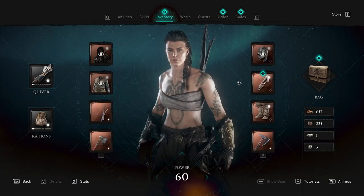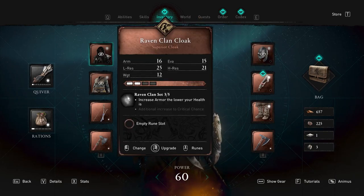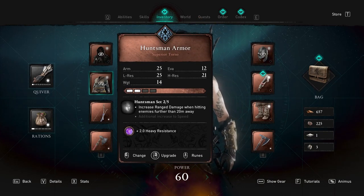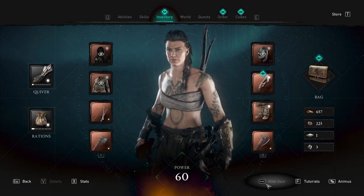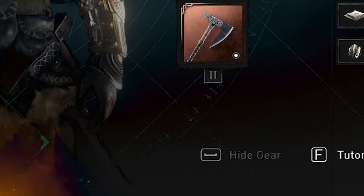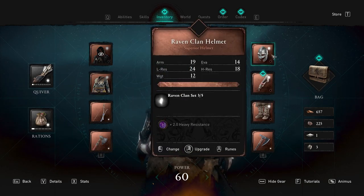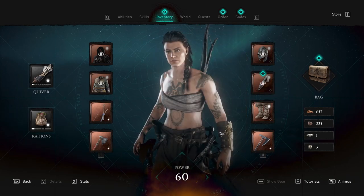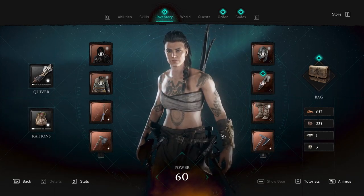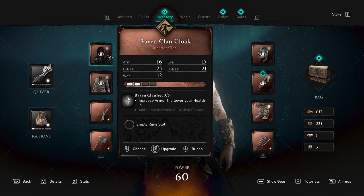If I head over to my inventory we can see what loadout I have. If you want to do what I've done here — I'm wearing a helmet, cloak, and torso piece — you can actually hide these. There's a button that says 'hide gear.' You can put your gear back on, or if you want to look badass and see all your tattoos, you can take the gloves off too. That actually looks pretty cool.